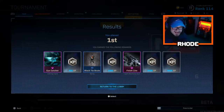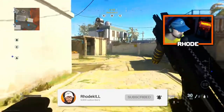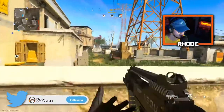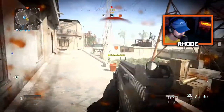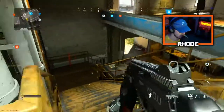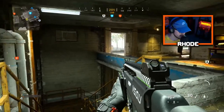Hopefully you guys enjoyed that last match. We'll hop into the gameplay now. Playing a little Condor Hideout, using the Holger — or the G36 as I like to call it. This is the Finish Line right here. You get this weapon by winning the gunfight tournament as you could see in the intro. I want to have a solid gameplay for y'all.